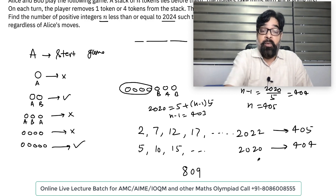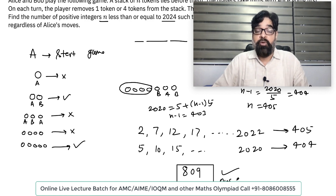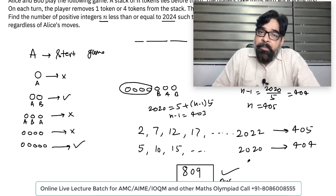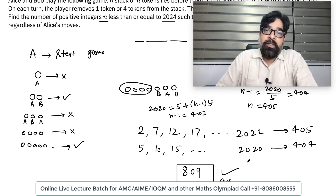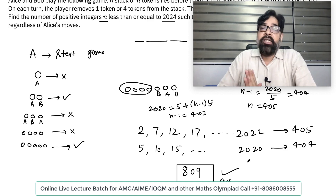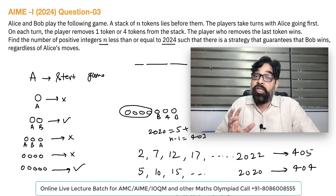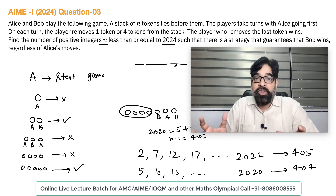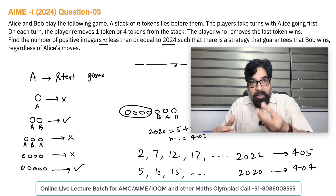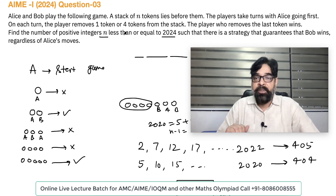So there are 809 possible values of N where Bob can win — 809 is your answer. This is a beautiful question. In every type of olympiad — AMC, Indian, Chinese, Singaporean — the logic is the same, mathematics is the same. 90% of the time, children make mistakes because they don't understand the question carefully. Start with simple examples, convert the question into simple cases, and you will get the answer. The answer is 809.